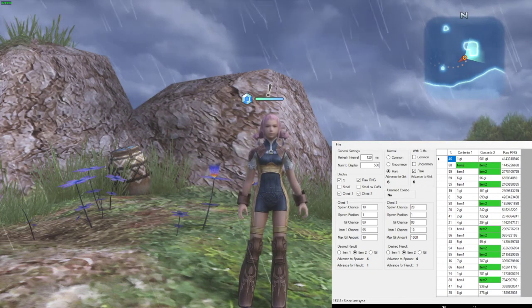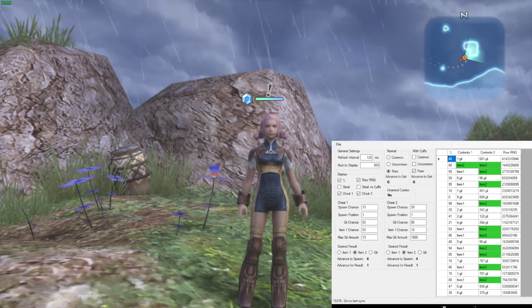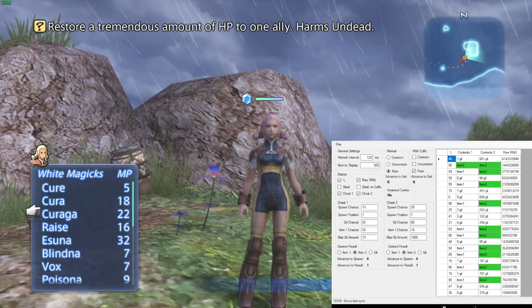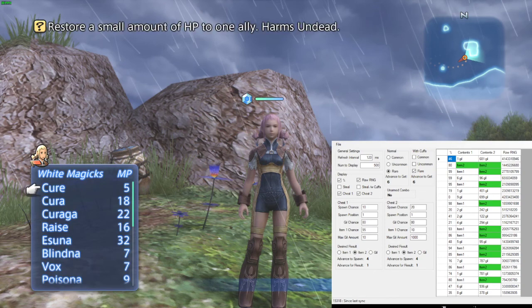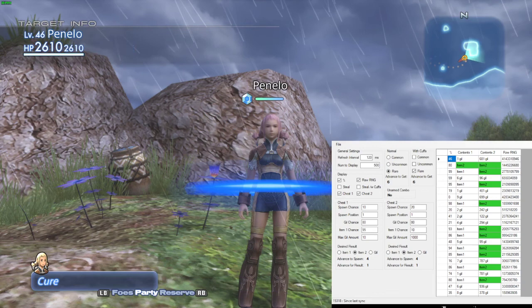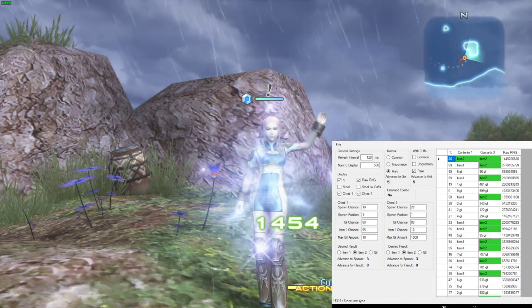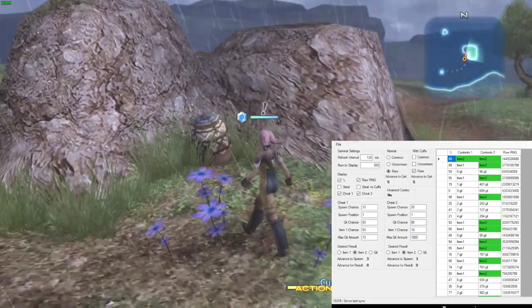Contents one is going to be item 2 in one step. Cure moves it one step and hitting moves it 10 steps. So we cure ourselves once, and now we open the chest for the desired result.